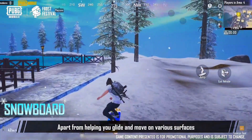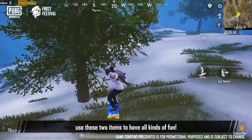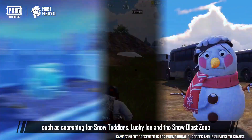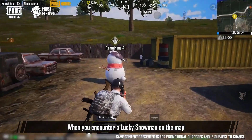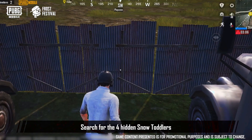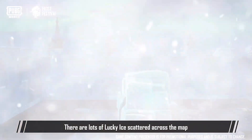The Snowboard will also bring you a whole new experience. Apart from helping you glide and move on various surfaces, it can also be used with the Snowball Blaster — explore the many possibilities and use these two items to have all kinds of fun. We've also designed various interactive mechanics such as searching for snow toddlers, lucky ice, and the Snowblast Zone. When you encounter a lucky snowman on the map, don't be in a rush to leave — there are four lost little snowmen hidden nearby. Search for the four hidden snow toddlers and bring them back to the large snowman to receive a token of gratitude.